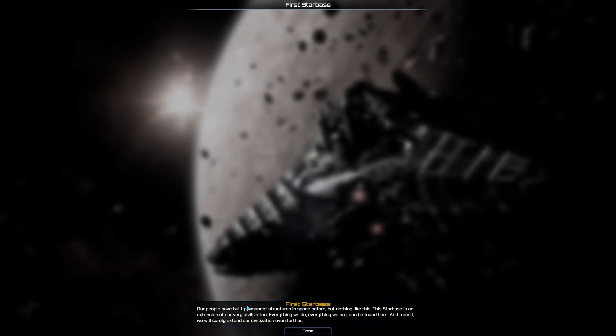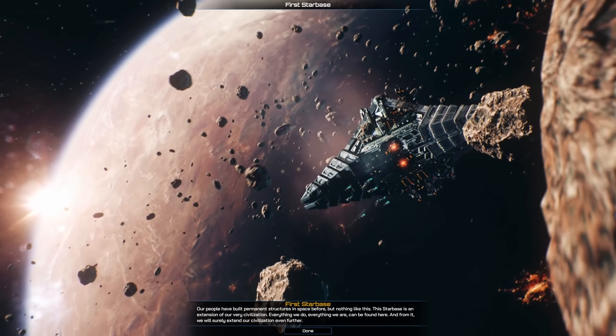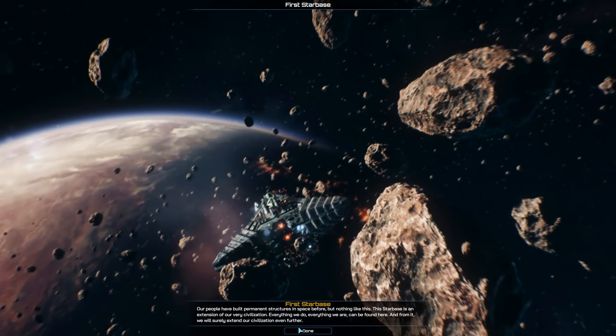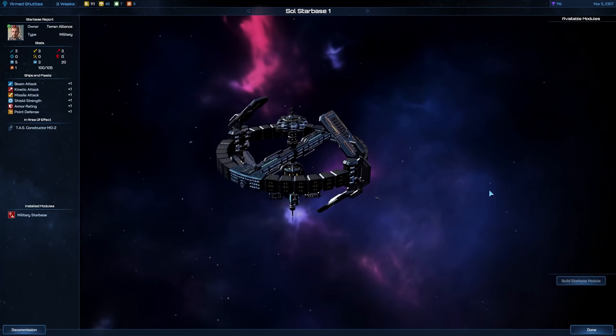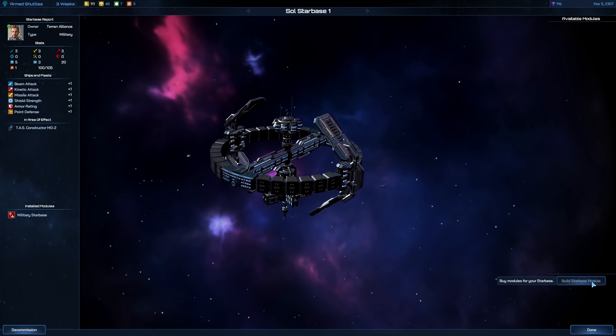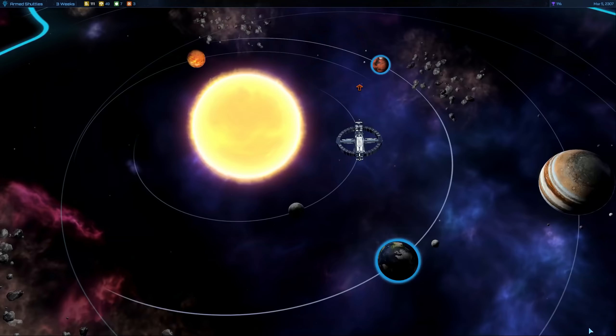There we go — our people have built permanent structures in space before but nothing like this. This star base is an extension of our very civilization; everything we do, everything we are can be found here, and from it we will surely extend our civilization even further. And there we got it — our first star base, and it's kind of like its own planet by the looks of it. This beauty should give me some protection. We can build modules to it, but not right now since we don't have modules available.